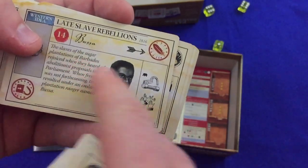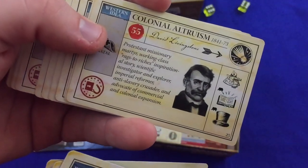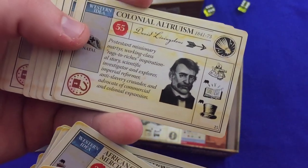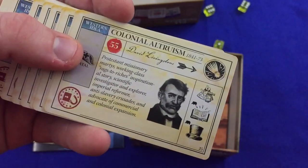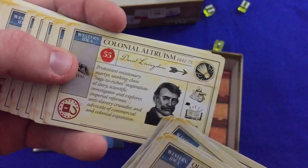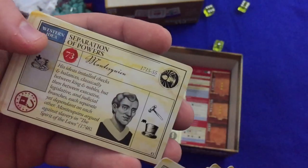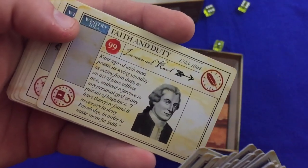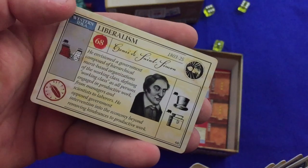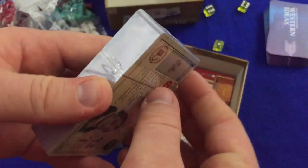All kinds of stuff on these Western Ideas cards — late slave rebellions, colonial altruism, Protestant missionary martyr, working class rags to riches inspirational story, scientific investigator and explorer, imperial reformer, anti-slavery crusader, and advocate of commercial and colonial expansion. So they're in favor of colonialism, but also trying to get rid of slavery at the same time. Manumission journalism, separation of powers, faith and duty, anti-federal monopolies, behaviorism, liberalism. And there are more Western Ideas here: labor theory of value, communist manifesto, origin of the species.